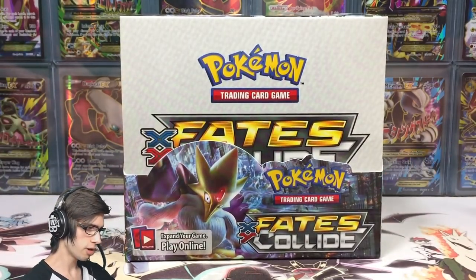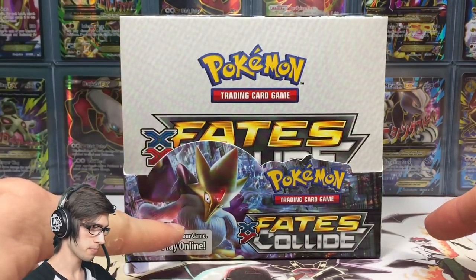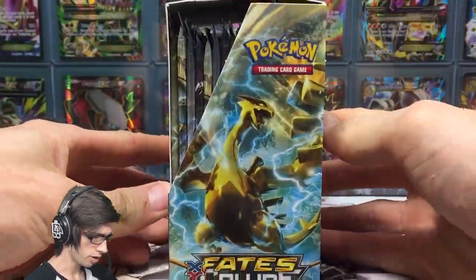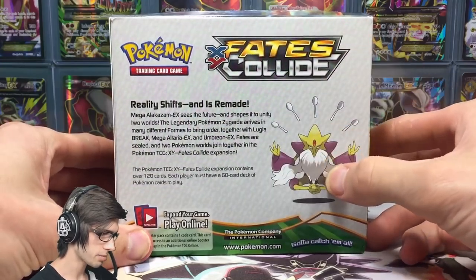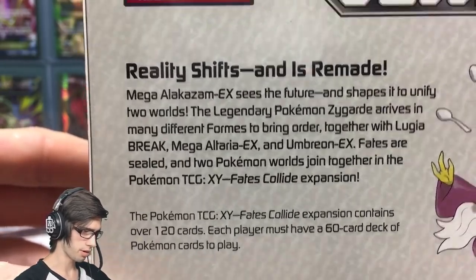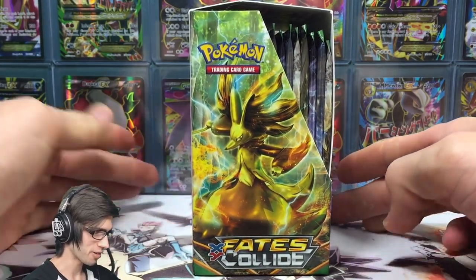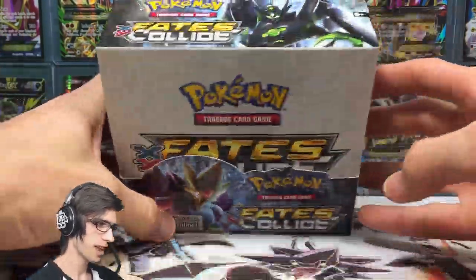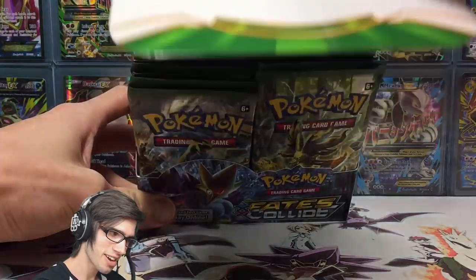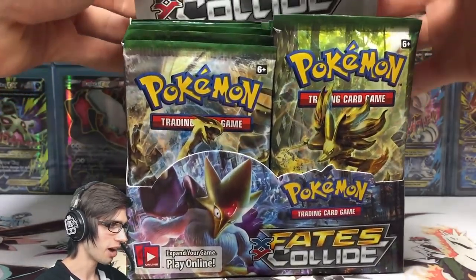For those who haven't seen a Fates Collide booster box opened yet, here it is — we've got Mega Alakazam chilling on the front, Zygarde and Lugia Break on the top, and Mega Alakazam on the back with Reality Shift. We've also got a Delphox Break on the side. The best part about these boxes is once you crack the seal, you slowly open it up and see all the packs — the feels are real.